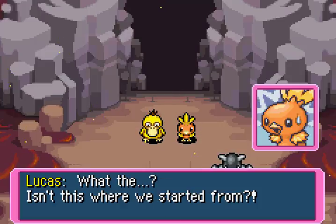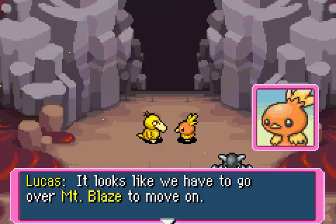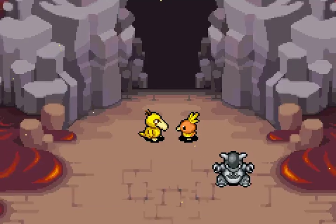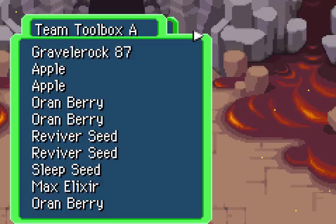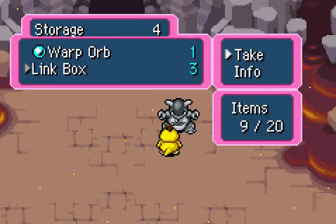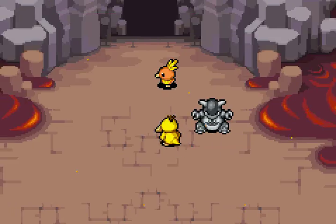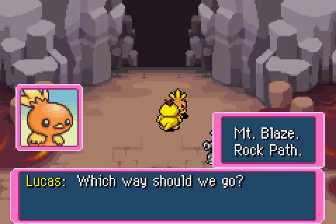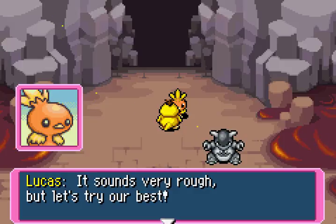Huh? Isn't this where we started from? I guess that pathway just loops back to where it started. Looks like we have to go over Mount Blaze to move on. Let's do our best! Storage again — immediately get to make use of that. I'm taking three link boxes. If you want to keep grinding, you can apparently infinitely go to Rock Path. But we're going to Mount Blaze. It sounds very rough, but let's try our best. I expect lots of fire types. Let's see what'll happen, it looks very volcano-y.